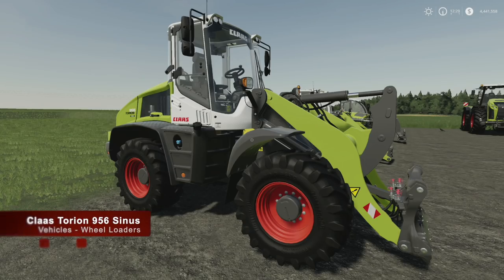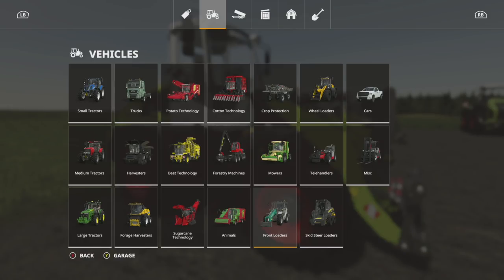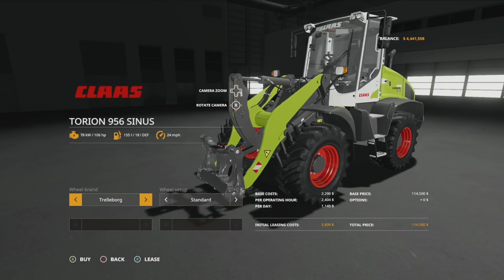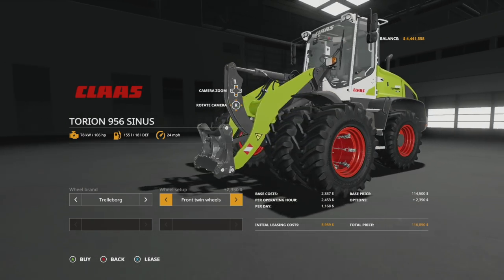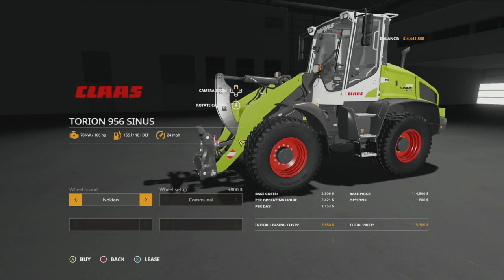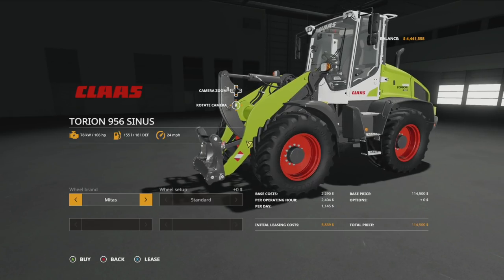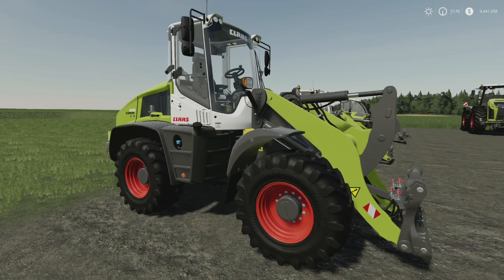Next is the Claas Torion 596 Sinus, found in wheel loaders as the first option at 114,000. It offers 106 horsepower. Wheel brands include Trelleborg, Nokian, and Midas. In Trelleborg we have standards and front twins. In Nokian and Midas you can't change anything, though the Midas tires might look the best — they're more of the wider variety. That is the Claas Torion 596 Sinus.